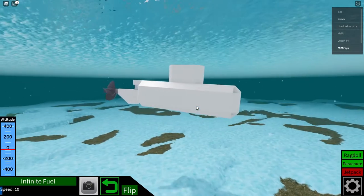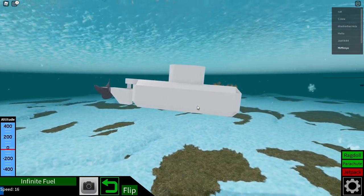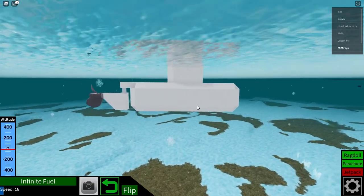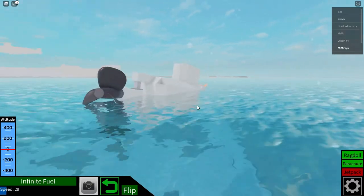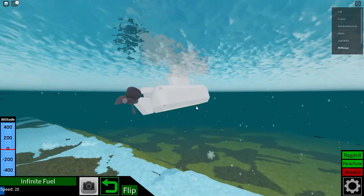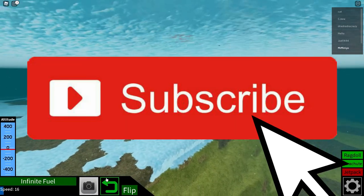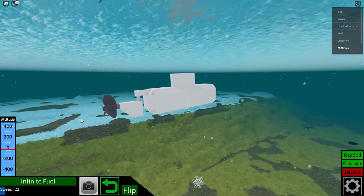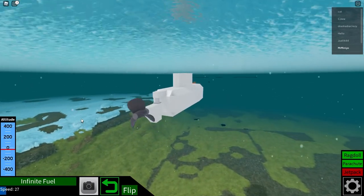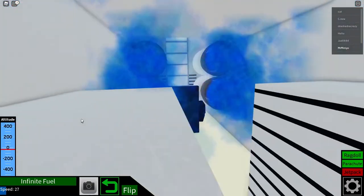Now, that is pretty much it. Although you can technically add rockets around the center of mass to help speed it up, which is also something I did with this submarine. But yeah, that's pretty much how you make a submarine in Plane Crazy. If you enjoyed this video, please be sure to leave a like and subscribe for more content just like this, and also leave a comment in case I missed anything. But yeah, as always, I am MrMineo, and I'll see you next time. Bye!